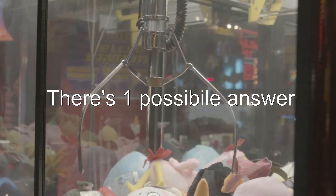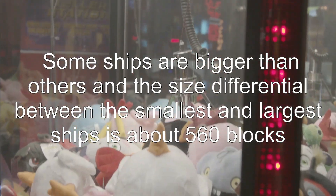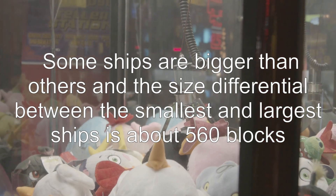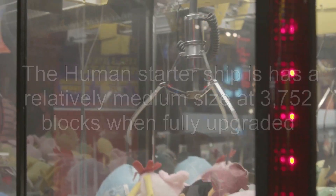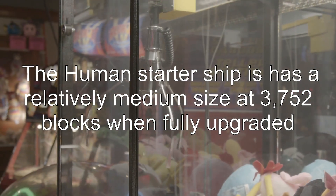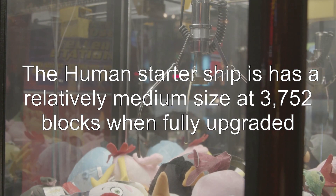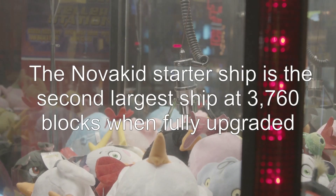There's one possible answer. Some ships are bigger than others, and the size differential between the smallest and largest ships is about 560 blocks. The human starter ship has a relatively medium size at 3,752 blocks when fully upgraded.